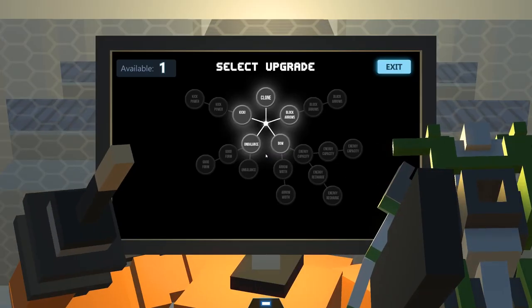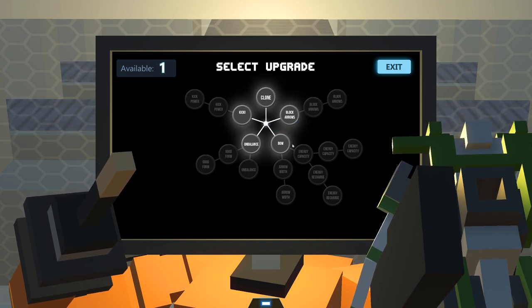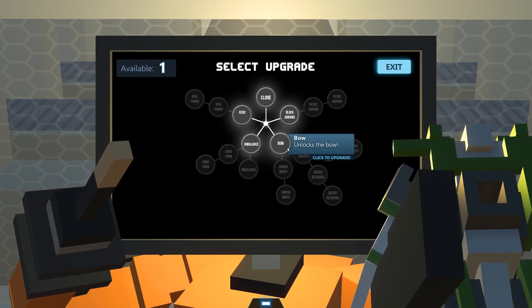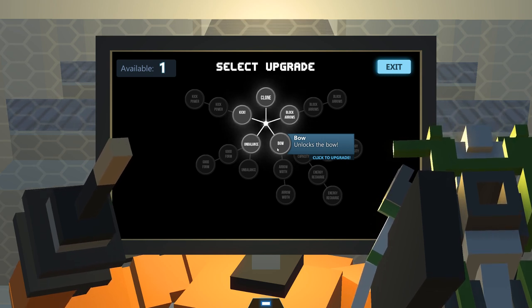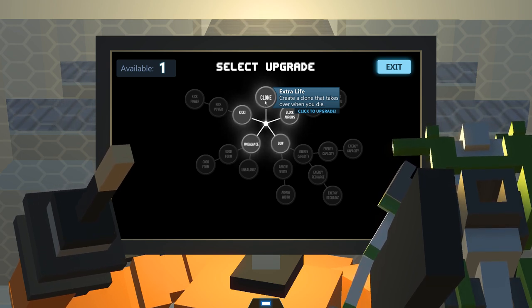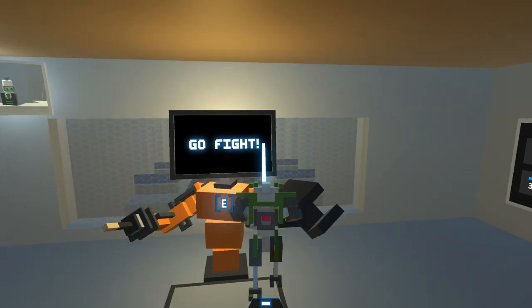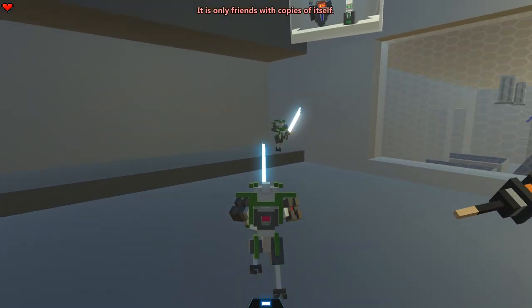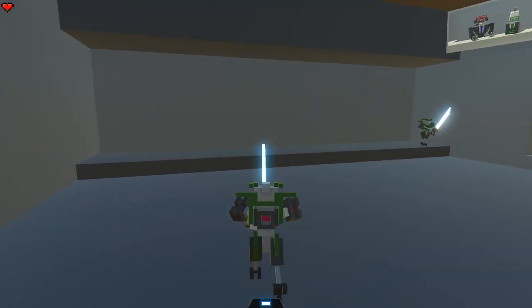So let's upgrade this thing. It's actually got a skill tree, that's pretty cool. I can either kick, block arrows, get a bow, or unbalance. Blocking unbalances opponents — that's kind of cool. I didn't even know I could block. I kind of want to do the bow, but block arrows would obviously be smart, and it's really tempting to get extra life. You know what? I think that's the safest bet — it gives me a double chance to basically kill my opponents. 'Now the human has a friend.' So I'm assuming this is me, maybe all my upgrades go to this side.